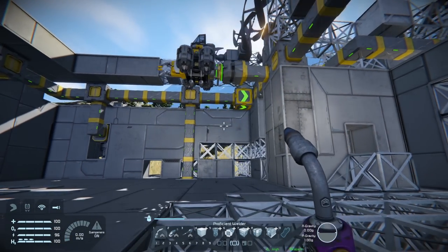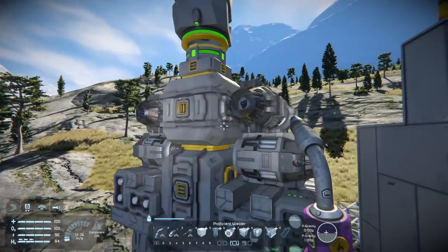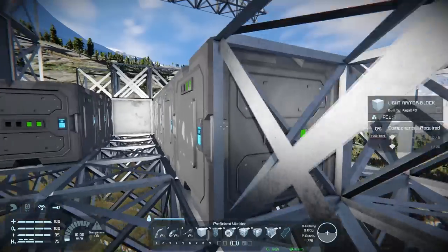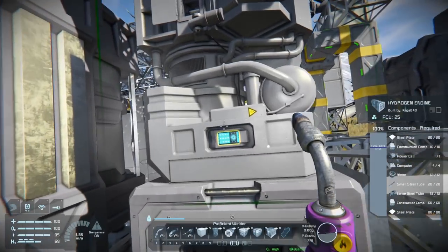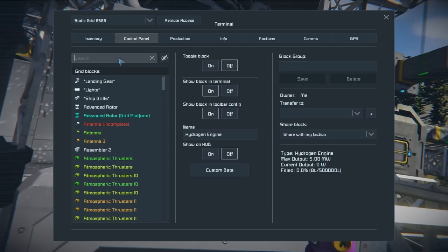I'm kind of torn about how I want to handle this base. Let me give a base tour of what I've done. I did send the auto-miner out — I've turned him off because I have too much stone. I took this guy out and got a bunch of ice off camera. My power supply is now working well. I put down a bunch more batteries. Some people said the hydrogen generator is not efficient, but I kind of like it because my windmills are only putting out around 357 kilowatts — a megawatt is a thousand kilowatts. When I turn the generator on it's doing 2.5 megawatts, and its max output is five.